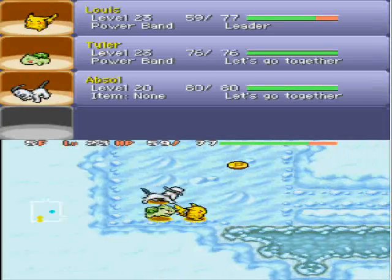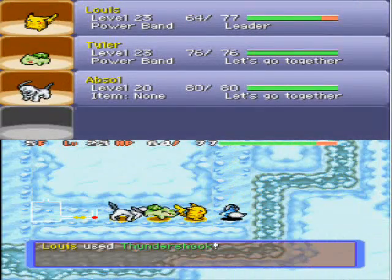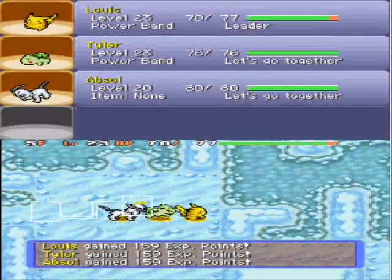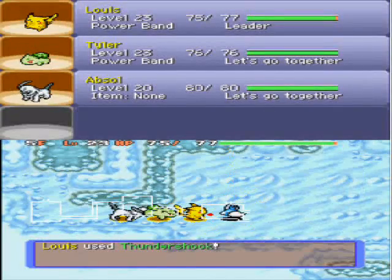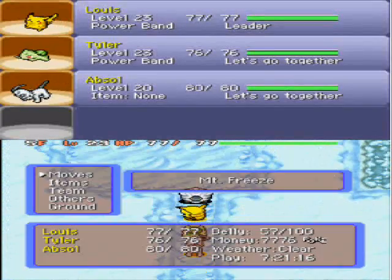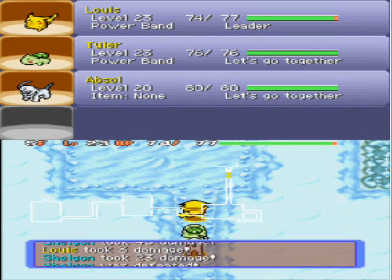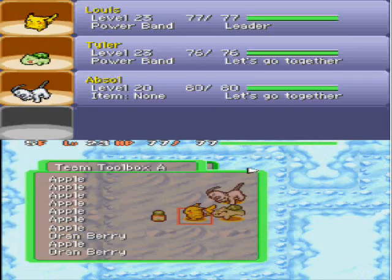So I want to make sure I am at a reasonable level to take on that dungeon. We're at a reasonable level at the moment to take on Mount Freeze, I think. The reason why I'm not worried about the dungeon before the final dungeon is because it's a Ground and Fire type. Bulbasaur is super effective against Ground-types because Grass is super effective against Ground-types, and Pikachu can easily take out the Fire-types. So it's not really going to be that much of a problem.